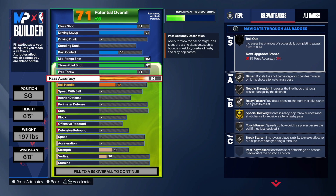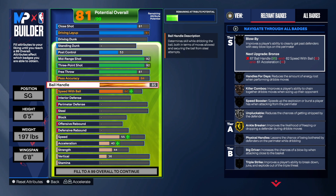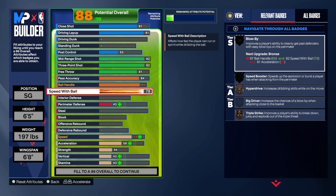Pass accuracy I went 84, matching his exact card amount. You get some nice silver badges and Special Delivery on gold. Bailout on bronze is very important too. This isn't really going to be a playmaker build — scoring is what you should be focused on. For ball handling I went 84; he had 90-plus on the card but I went 84 and then 77 on speed with ball. 75 speed with ball unlocks a lot of good dribble packages, so you'll be perfectly fine.